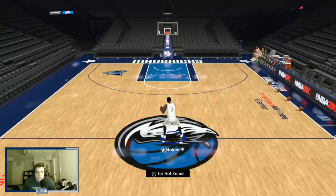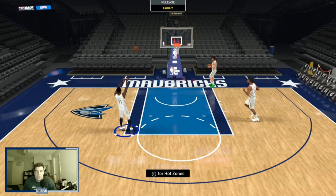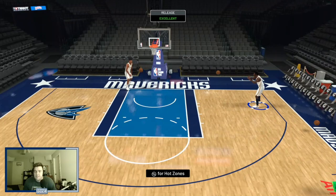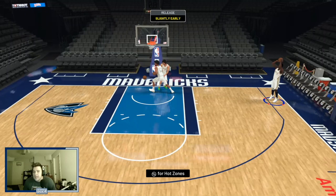I want to check out this Elvin Hayes card. First of all, he's too heavy to curry slide — even though he does have the size up, he can't curry slide even though he's 6'9", which is a little unfortunate. Release-wise, what is this release? It's kind of weird, a little bit slow. Honestly, it looks like it has a very defined green window, but it's kind of slow, a little bit gross.